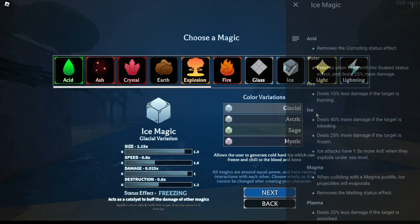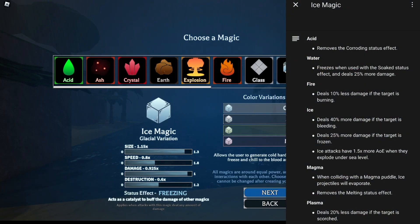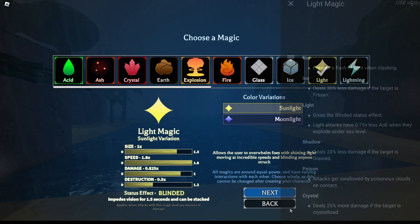Now we have ice. Ice has size, okay speed, high damage, and medium to okay destruction. With ice magic, I would personally go sailor fist because sailor fist gives the soaked effect, and when ice freezes with the soaked status effect it deals 25% more damage. You can also go iron leg with ice because iron leg causes bleed, and ice does 40% more damage to all bleeding targets.